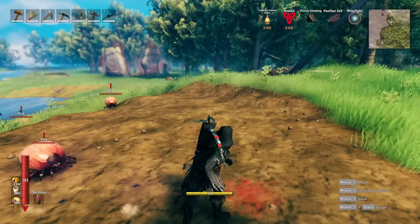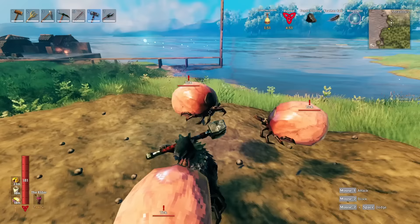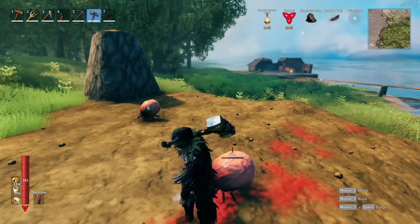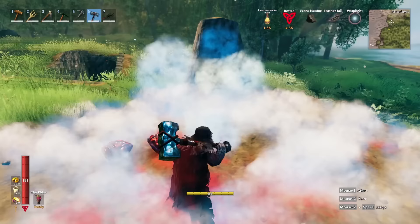The other thing you can do to get them off quickly and easily is anything that does AOE damage. For example, I have a hammer here — if they're stuck to me and I use the hammer, you can see that not only knocks them back, but it also knocks them off. So it's super handy to have an AOE item when fighting Tix.